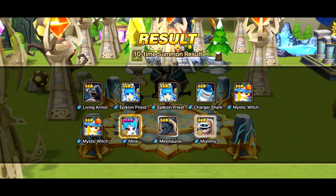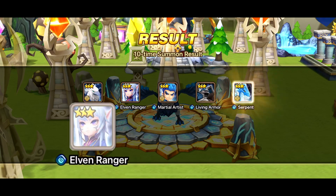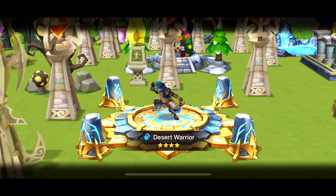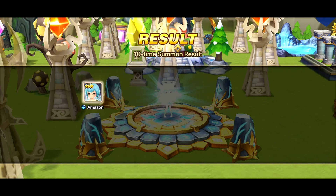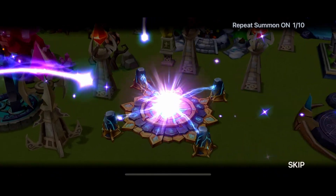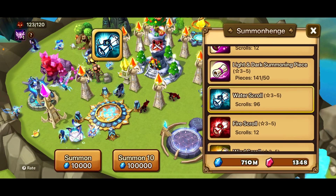I finally got Me Ho! How funny — now that I have her I'm sure I'm going to summon plenty more from scrolls. They've also released the COM2US versions of the Assassin's Creed units, which is part of why we're summoning now. I feel like the COM2US versions are always way cooler than the collab versions.